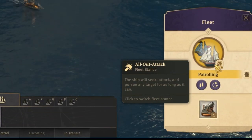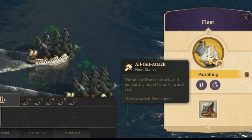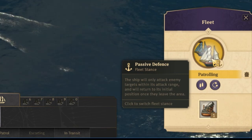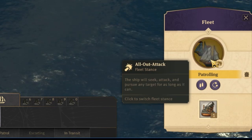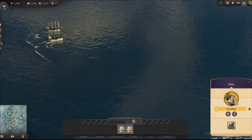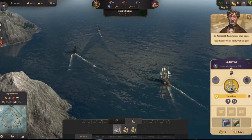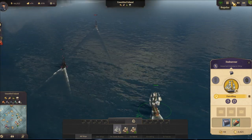Ships can move in three different stances: all out attack, active defense, and passive defense. In all out attack stance, the ship will seek and attack enemy ships until it sinks at least one of them. In active defense stance, the ship will seek and attack enemies until they leave the patrol area. In passive defense stance, the ship will only attack enemy ships when they are inside its attack range.